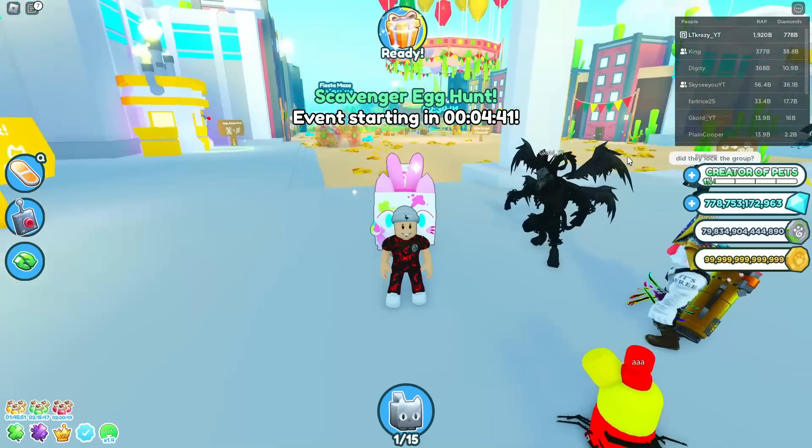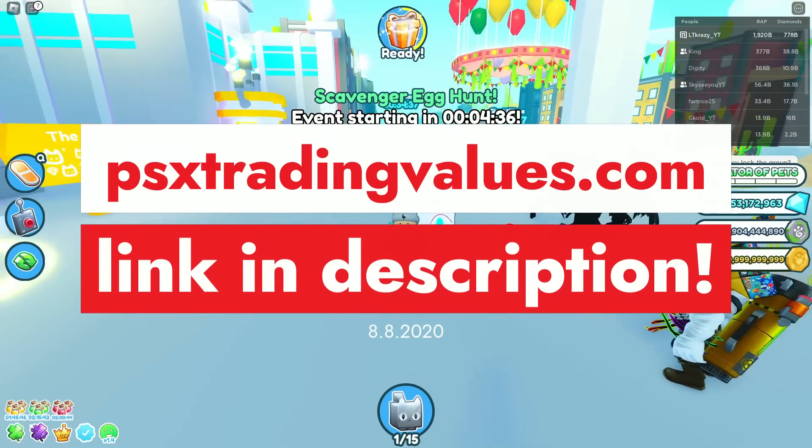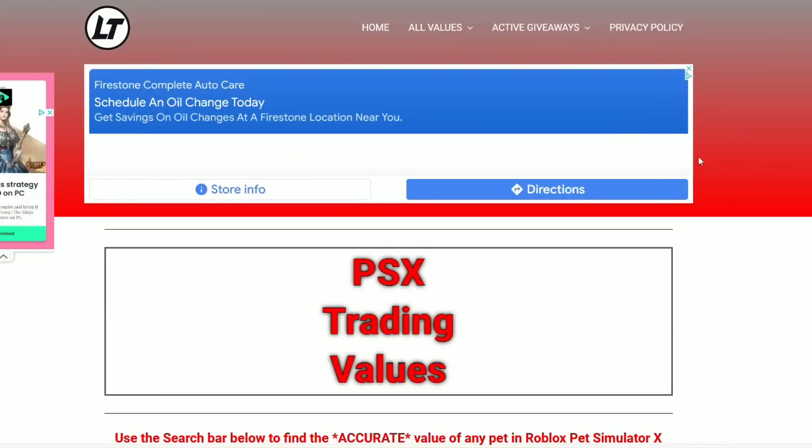Once you do those three things, head on over to my website called psxtradingvalues.com and I'll show you what to do next over there. Once you're on my website, go to the top right and click active giveaways, then huge pet giveaway.